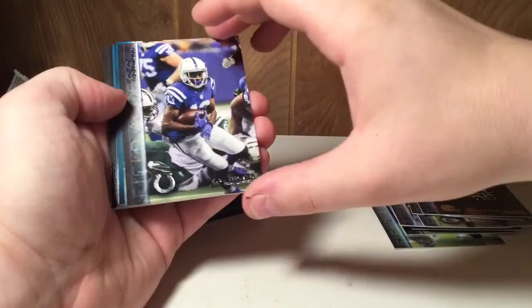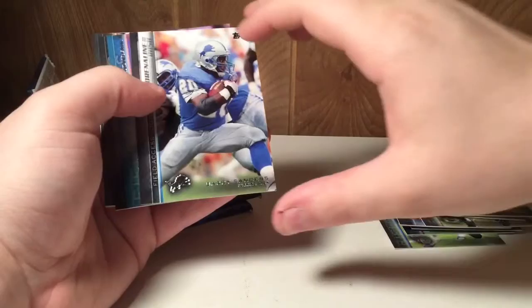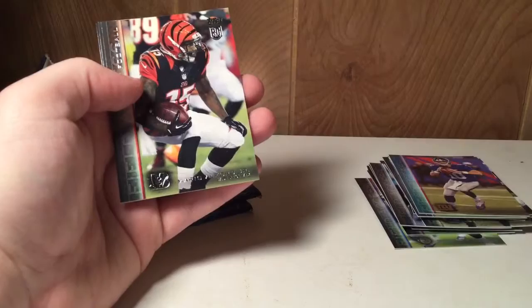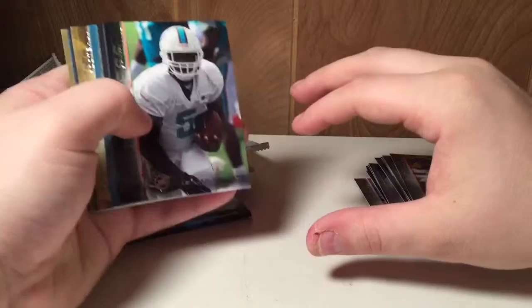Got a Zach Stacey, Ray-Ray McCloud — hey, there's a Colts card, T.Y. Hilton, I'll take that. Melvin Gordon rookie — got a few Melvin Gordons out of this. Barry Sanders, Eli Manning, Clinton-Dix, Otto. Starting out not so many rookies but still some good players at least. Tom Savage. Looks like there's my boy Ebron — Carolina fan — looks like we've got a gold in here, two gold maybe.